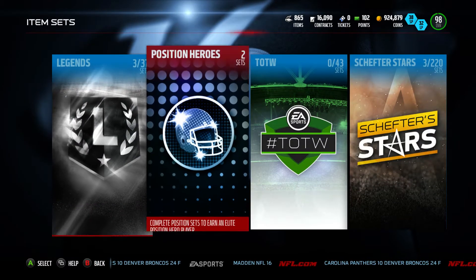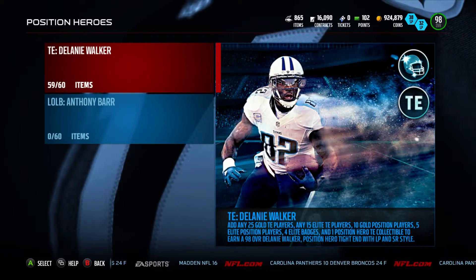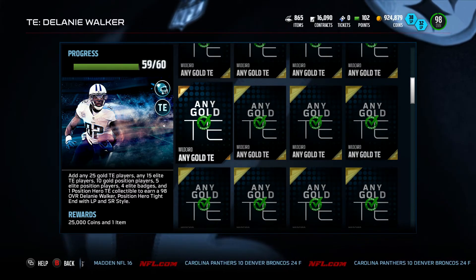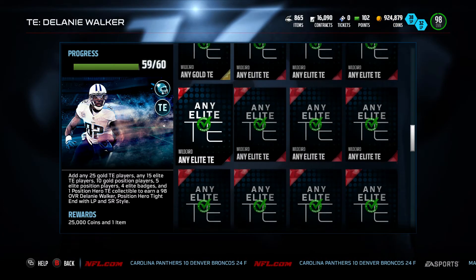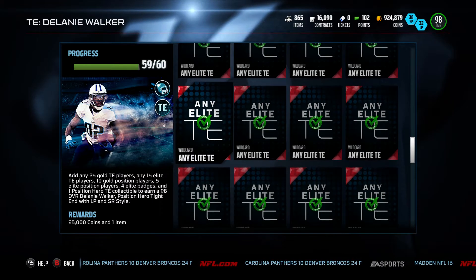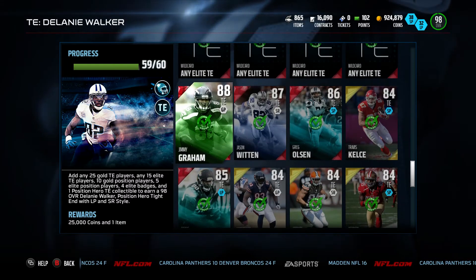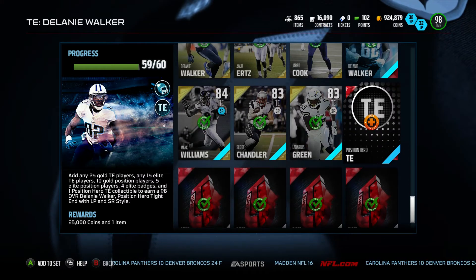Let's check out the Delaney Walker set. We need 25 of any gold tight ends, so I picked up about 25 gold tight ends rated 70 to 79 overall for about 1 to 2k each. Elite tight ends — picked up 15 of them for 10k. So that's about 25k give or take, let's say 30k — then with the elites that's around 180k total. So we picked up all these tight ends.